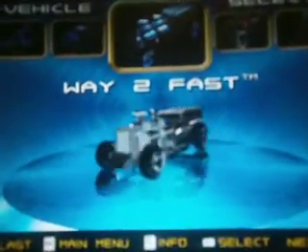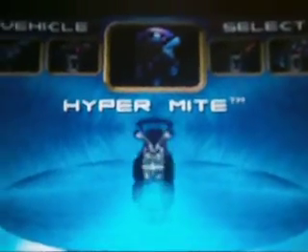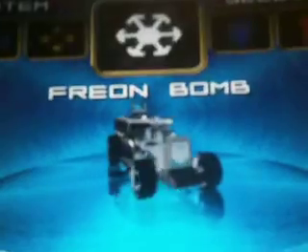Alright, so you get the idea. We got Way Too Fast, which was the car I got off screen, and then we got the Hyper Mic, which was the car we got in the last part. And we got a few more weapons as well: the Super Zapper, the Jet Booster, and the Energy Shield.